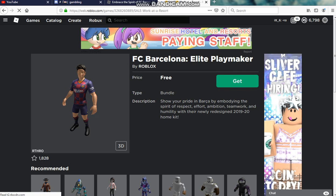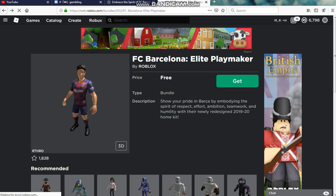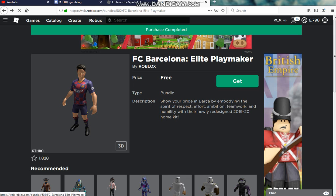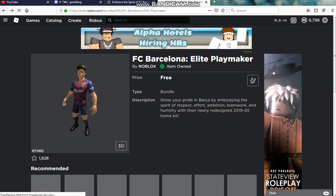2020 home kit. And I just clicked on an ad — oops, sorry. I'm a little bit sick tonight. But go ahead and click Get, and that's how you get both of the FC Barcelona Roblox packages. I'll have three more uploads coming out today, so be sure to smash the like button, subscribe, and turn on the notification bell. See you guys in the next video. Peace.